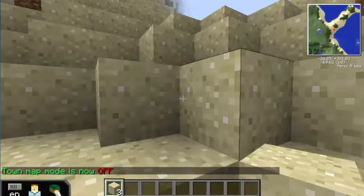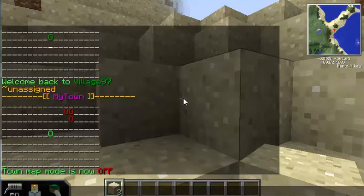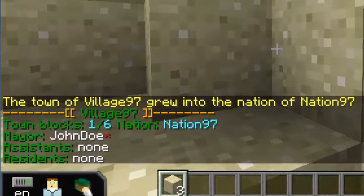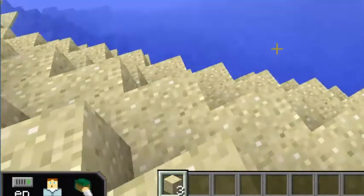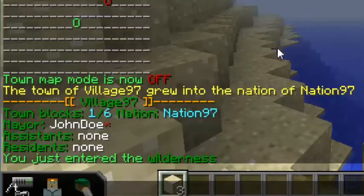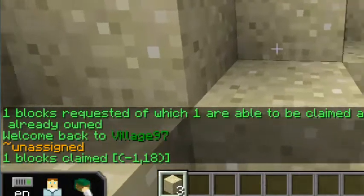One chunk isn't really much to work with. So what you can do is turn your little town into a nation. I'm going to say forward slash T nation new, and give it a name — I'll say nation 97. Now the town of village 97 grew to the nation of nation 97. I have used one out of my possible six blocks — it gave me five extra blocks for founding this nation. So if I go outside my town into the wilderness, I can do forward slash T claim. I have just used one of my five remaining blocks and now my nation has gotten bigger.